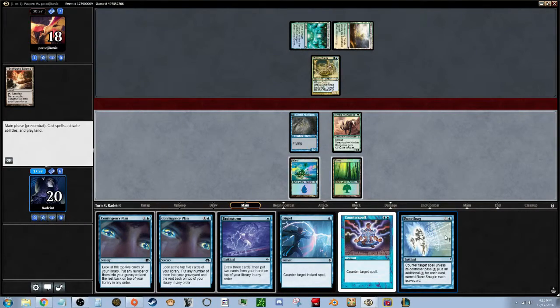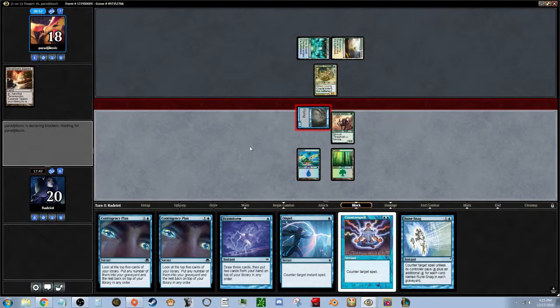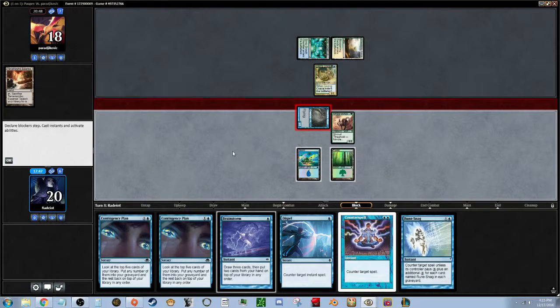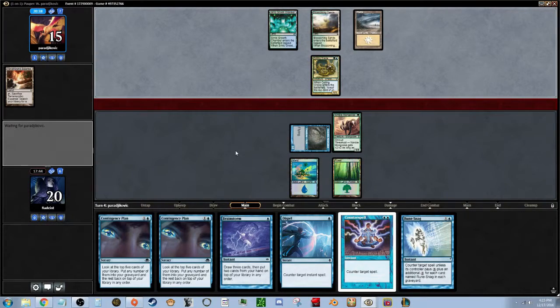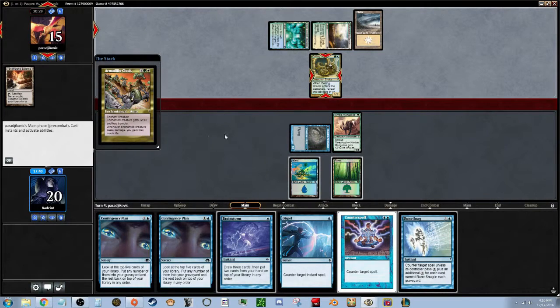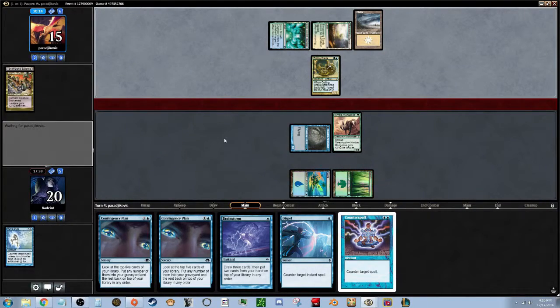I'm actually not going to do anything just because we have a Counterspell in hand that we can use. Just attack for three. I'm not going to attack with the Nimble Mongoose — we're going to wait for him to get buffed. Let's go ahead and counter that spell — it gives him plus two/plus two, trample, and life steal. No — put that in your graveyard.